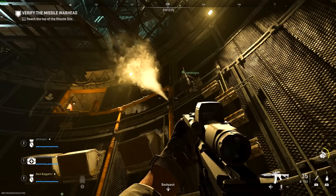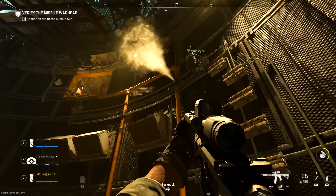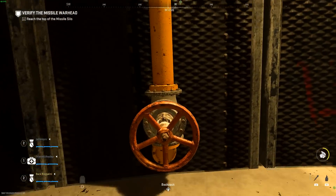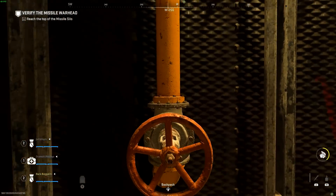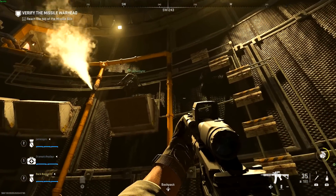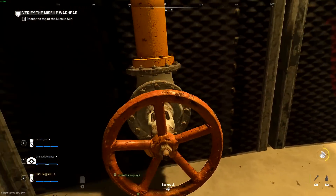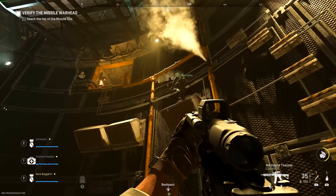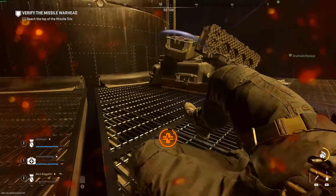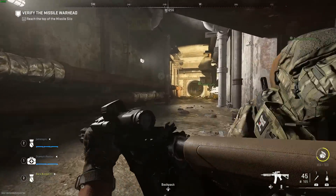After killing a few enemies, we're met with a giant wall to climb with scalding hot steam blocking our path. One person climbs up while another stays on the ground and turns a valve, letting the first person get past the steam. Once at the top, that player uses a different valve to let teammates past the first obstacle — nothing too crazy, but it sets the tone for this raid.